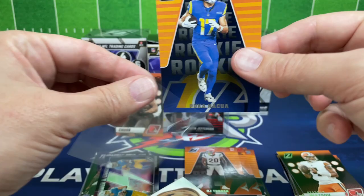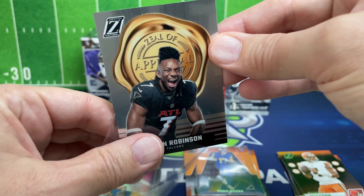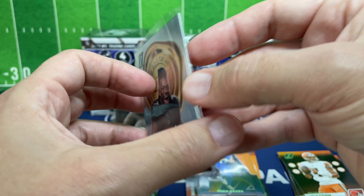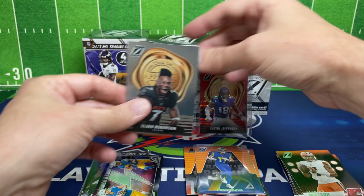I'm going to take a second and sleeve up Puka, and sleeve up the Zeal of Approval silver of Bijan. I don't like that they don't have the rookie shield on this — that's something they're missing. You can see definitely the difference between the reds versus the silver. So that's the first box done.